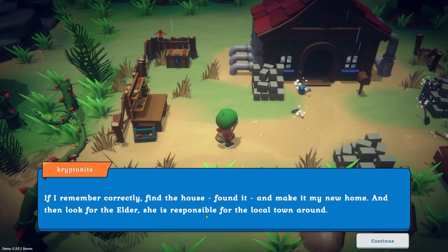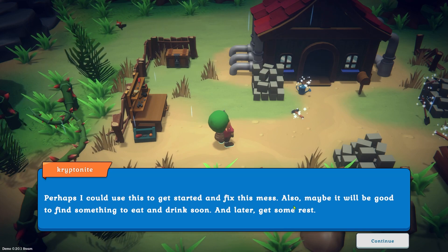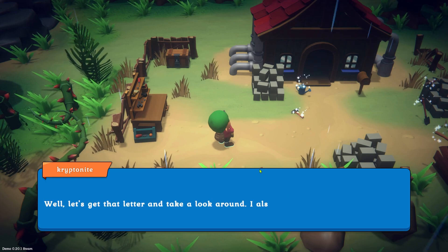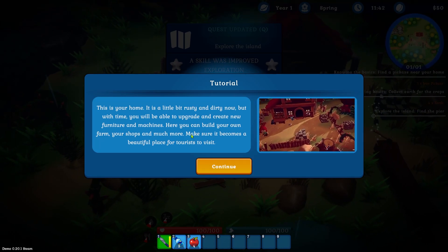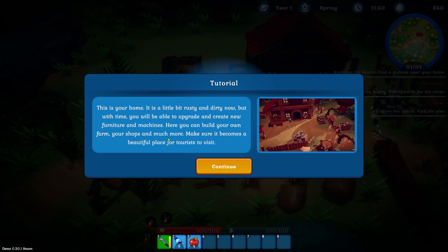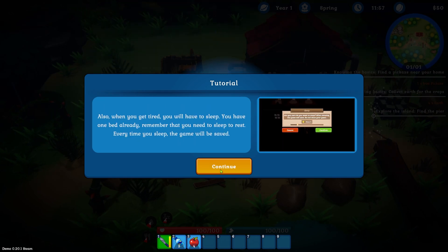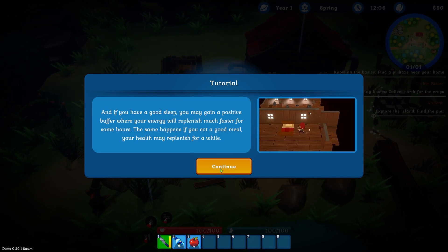If I remember correctly, find the house and make it my new home, then look for the elder — she is responsible for the local town. Perhaps I could use this to get started and fix this mess. Maybe it will be good to find something to eat and drink soon. Let's get the letter and take a look around. This is your home — it's a little bit rusty and dirty now, but with time you'll be able to upgrade and create new furniture and machines. Here you can build your own farm, shops and much more. When you get tired you'll have to sleep — there's one bed already. Every time you sleep the game will be saved, and if you have a good sleep you may gain a positive buff.